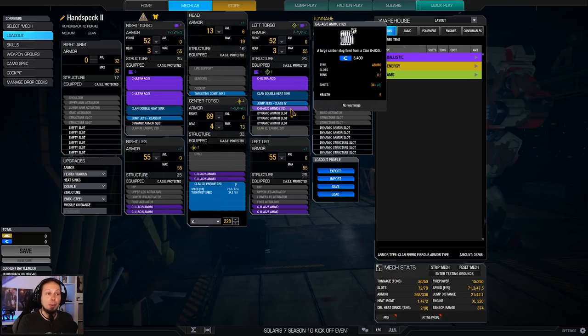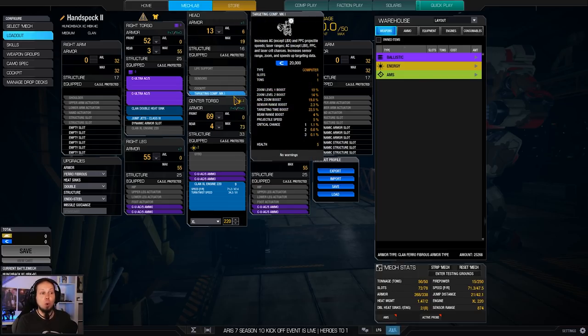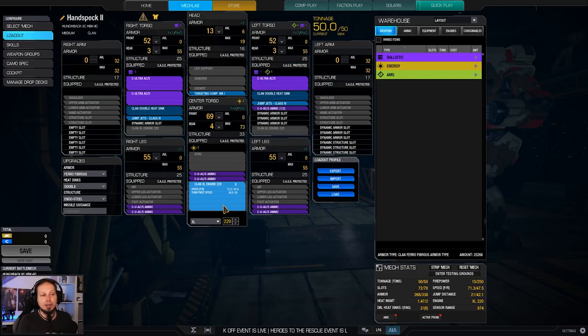We also have two jump jets for mobility. We have a targeting computer Mark 1 and we are running an XL engine 220, which is the highest rated engine that brings eight double heatsinks to the table. So we have to fill up with two more to get to 10 and now the mech is viable. We don't need extra cooling because the ballistics are usually very cold, and if you're getting to a high heat threshold, I have something to show you.